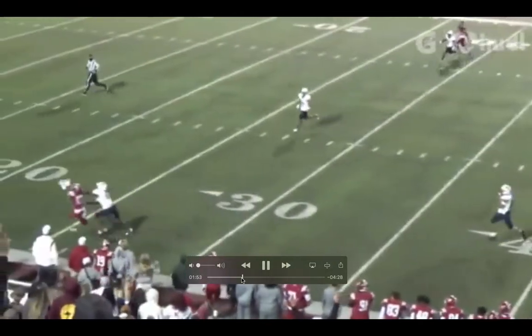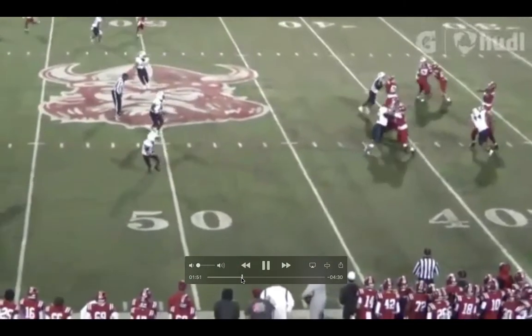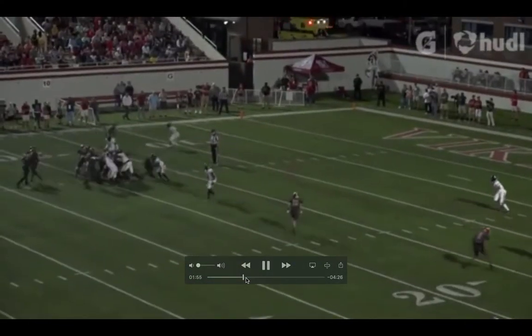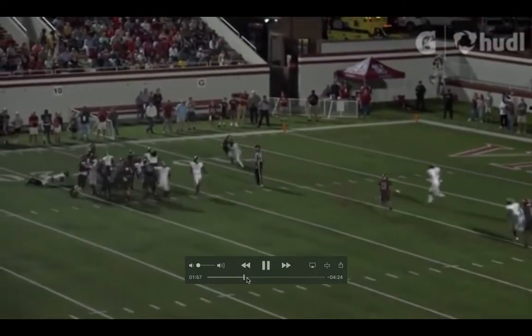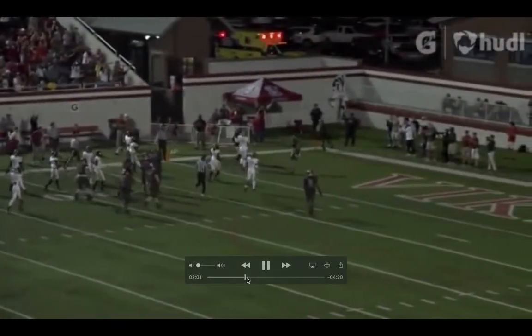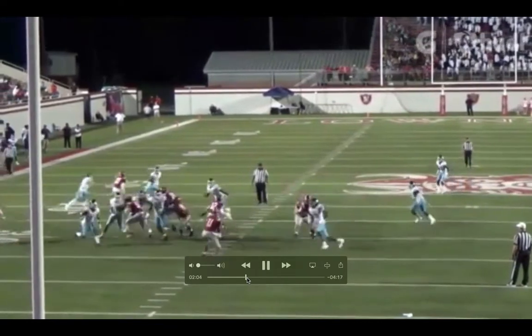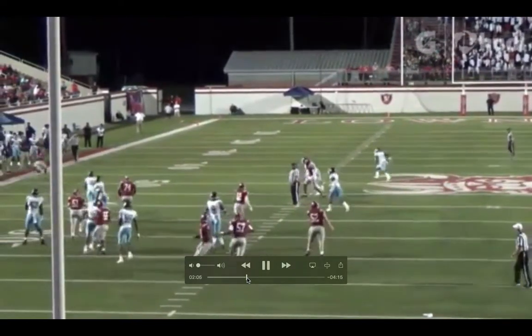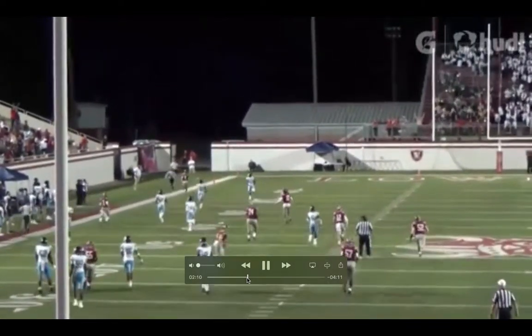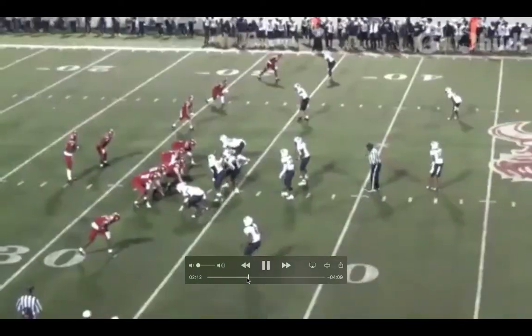What a throw right here — this is one of my favorites. Just layers it with touch down the field. Very accurate. And I think in the Josh Gattis offense, there were quarterback run games. Cade McNamara had a lot of wheel routes, just like this one, that are throws that are makeable and can go for touchdowns.